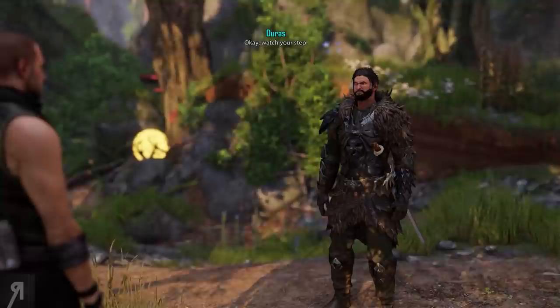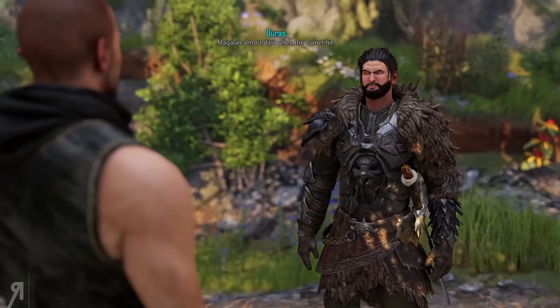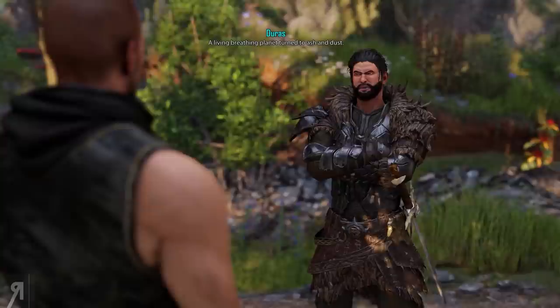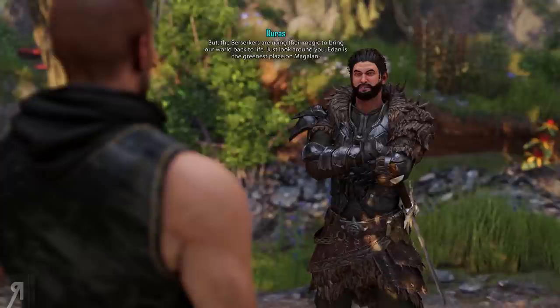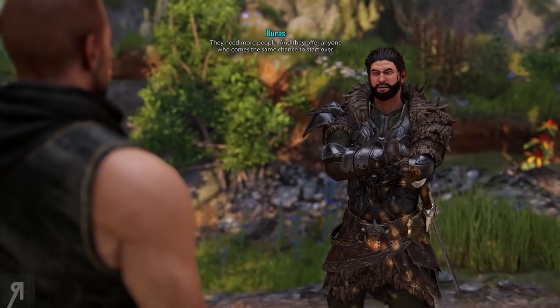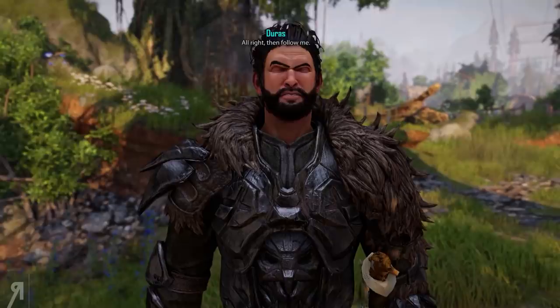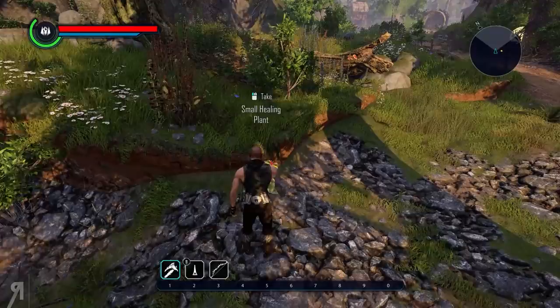Watch your step — I've never come through this area once without getting attacked. 'If it's so dangerous, why do you come out here?' Magalan almost died when the comet hit — a living, breathing planet turned to ash and dust. But the berserkers are using their magic to bring our world back to life. Just look around you. Idan is the greenest place on Magalan. They need more people and they offer anyone who comes the same chance to start over. One downside of all this plant life is that you can't see the rotbores coming.